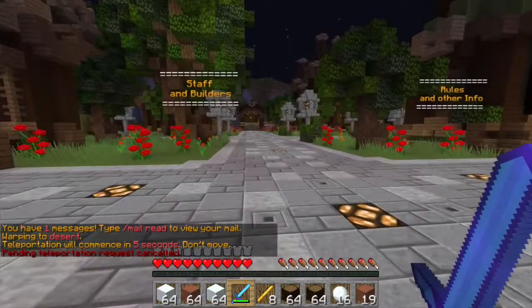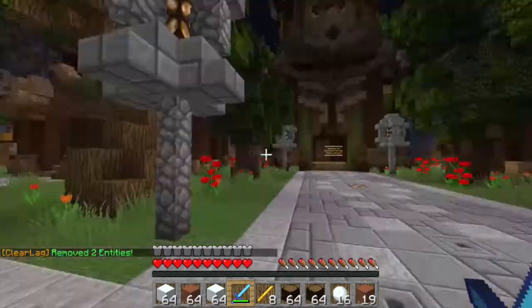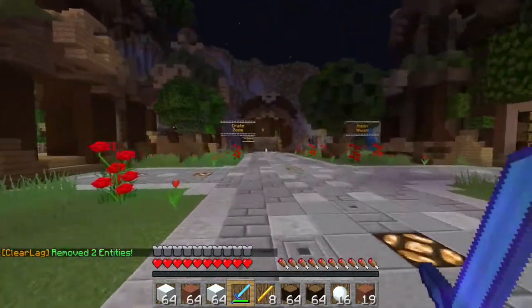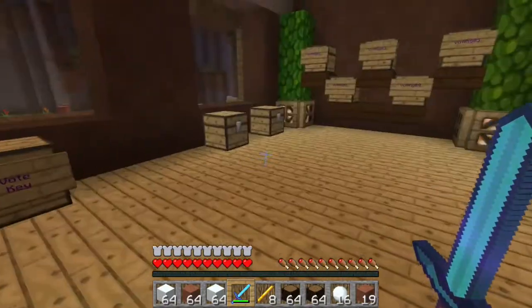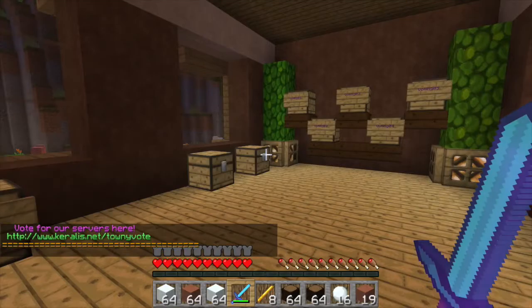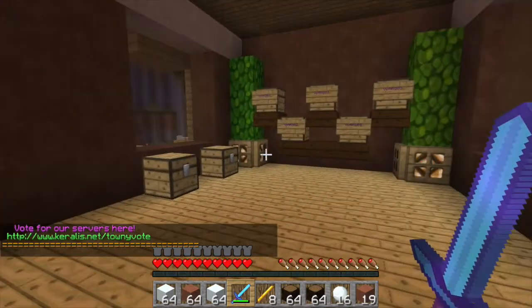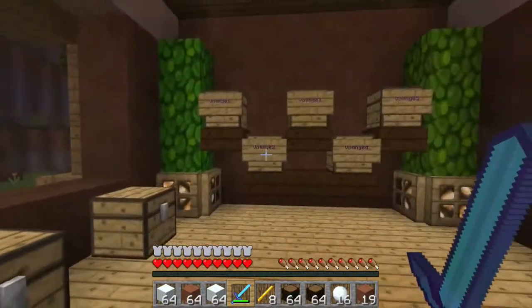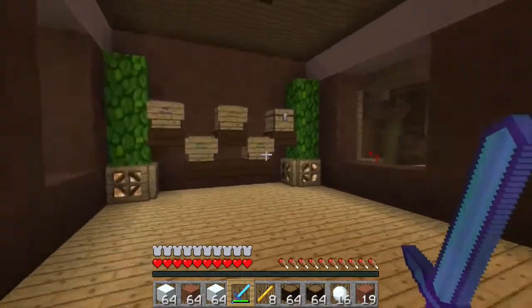So if we go back and head to the left of the spawn way — up here to the left we have the crate zone, which you can open crates. If you vote — just type /vote, click the link, click yes and all that — every day you get a voting key. Then you just use it right here, it'll give you a couple of other keys, and you use the specific keys towards the specific chest to get a little random goodie.